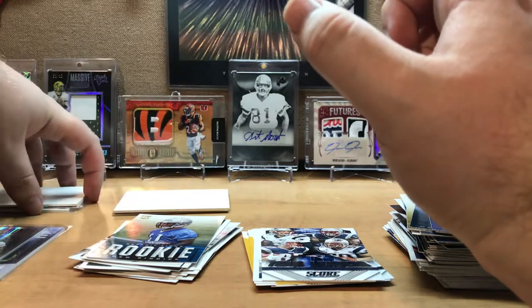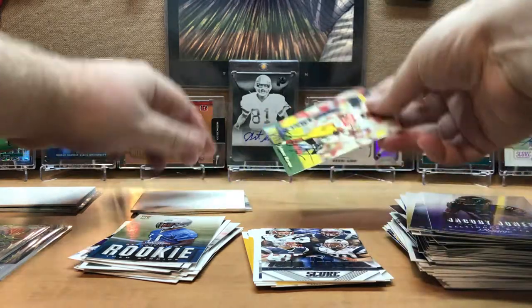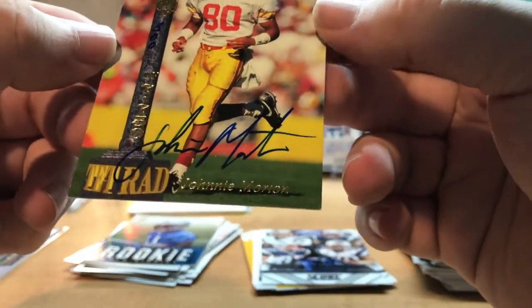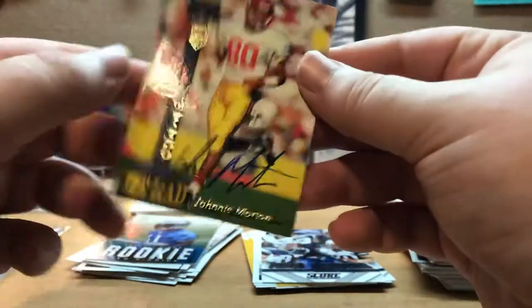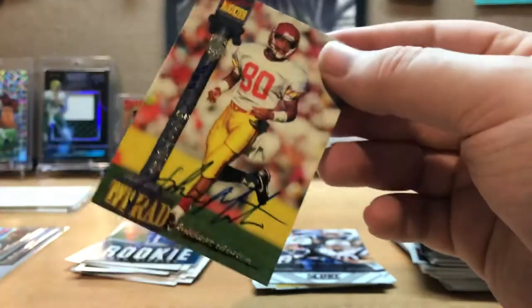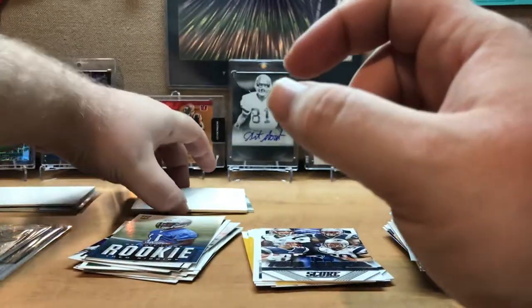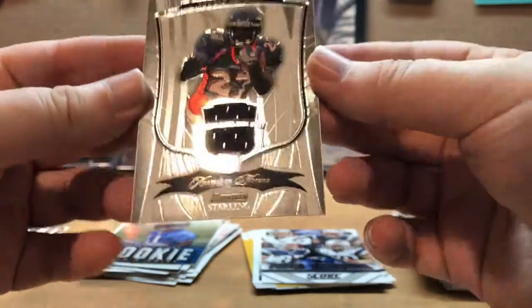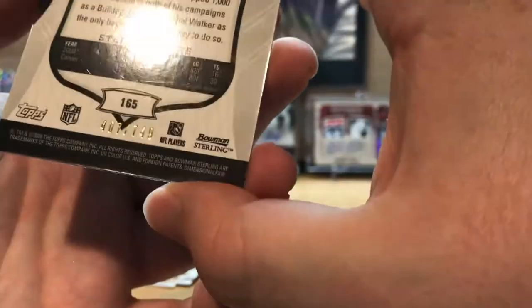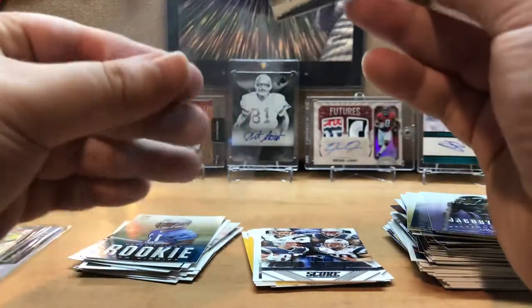We'll go with the first one I opened first. First hit is an on-card auto of rookie Johnny Morton — 1994 Signature Rookie Johnny Morton. No clue who that is; maybe that's a diamond in the rough hit right there. Then the other card is a Knowshon Moreno authentic player-worn jersey, numbered 407 of 749. That's a nice card — wonder if it'll fit in the sleeve. It does.